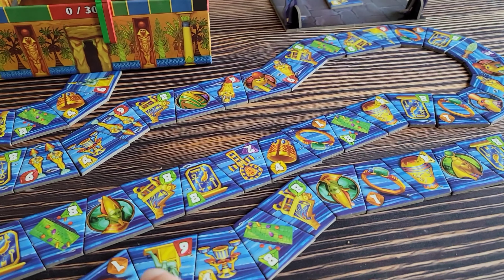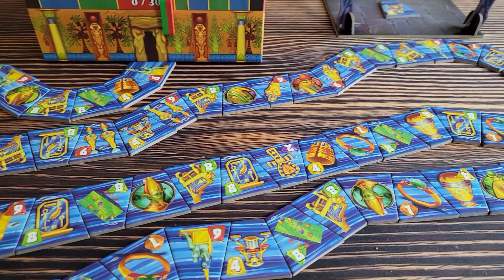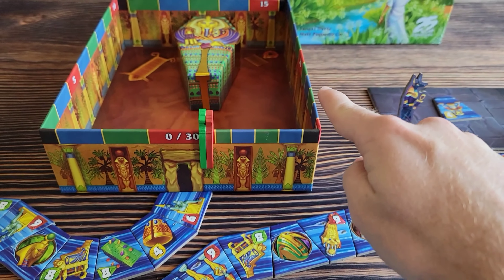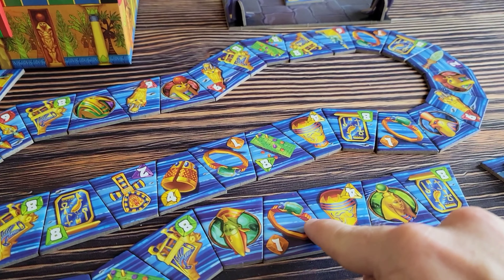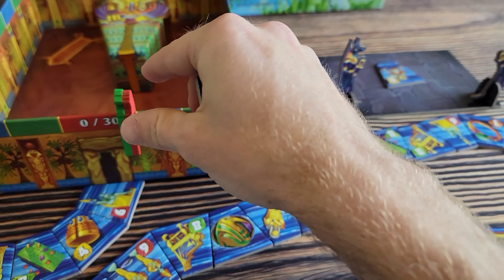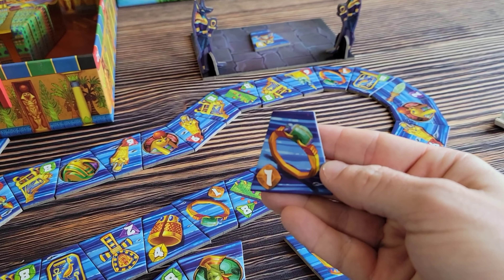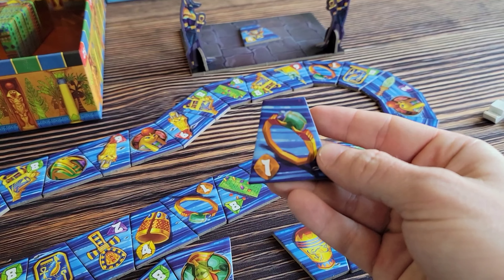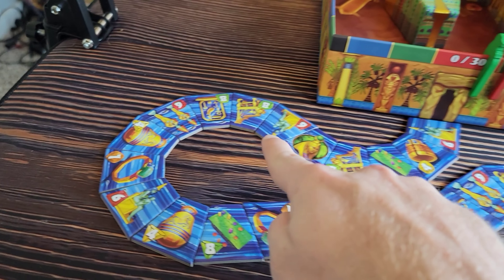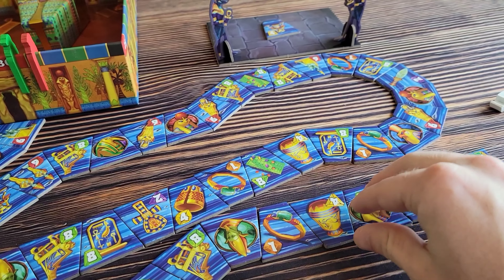Once a tile no longer is reachable to any of the players, it goes into the underworld, where it will stay until certain gods let you interact with the underworld pieces. So you can only go back one space to take a tile. You can go as far down the Nile as you want, or only one space back. Players are going to continue moving down the Nile until sets are completed, scoring points immediately when done so, moving your player piece back down the track. These rings are a little bit different — when you land on a ring, you are immediately going to score one point. The player who has the majority of rings, once the final ring has been collected, is going to get five additional points.